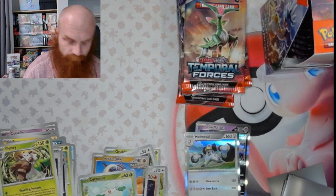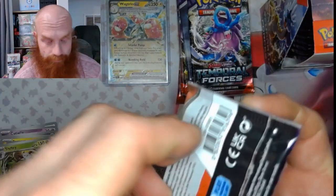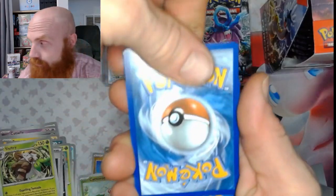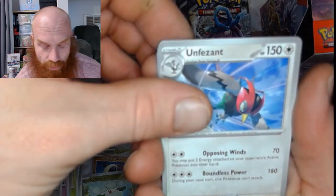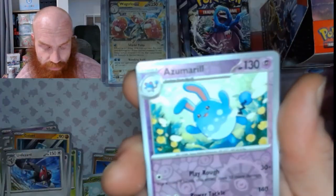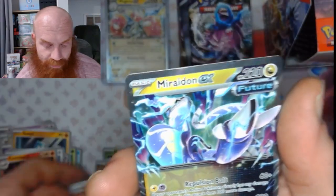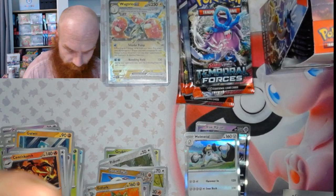Water energy again. Got a Marill, a Gallade, Elgyem, Meltan, Unfezant, an Eerie, Centiscorch, Azumarill reverse, a Golurk reverse, and a Miridon EX. Miridon EX — I like that. A little double rare there.